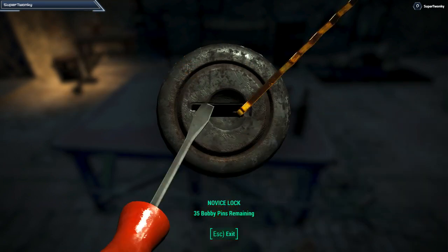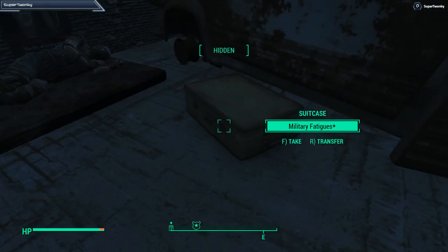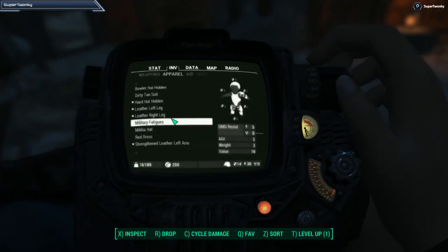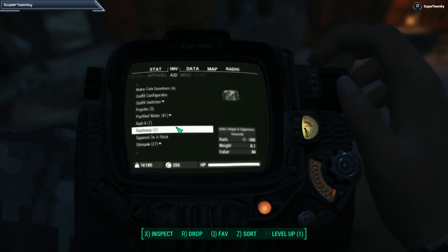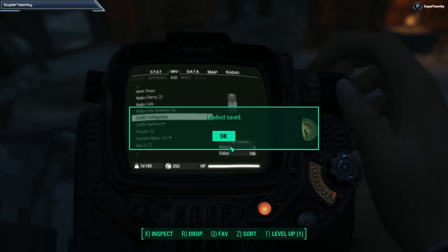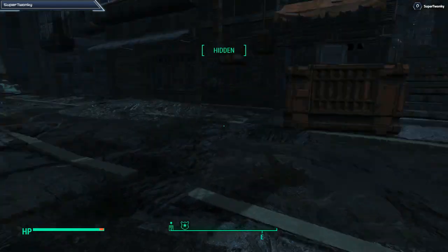Sometimes you can get a decent piece of clothing out of the suitcase over here. Military fatigues — it's not really what I need, but it's better than a vault suit. It'll help with sneaking though, so yeah, it's pretty good.